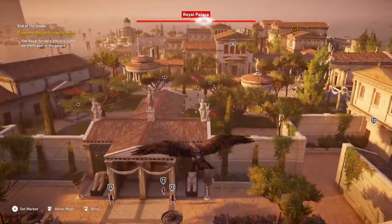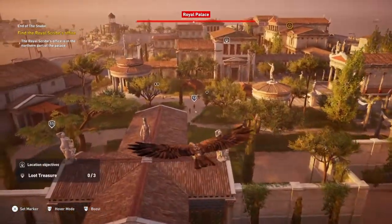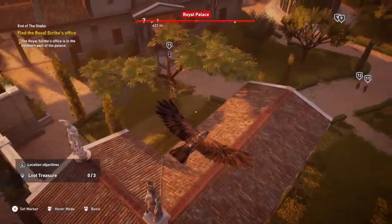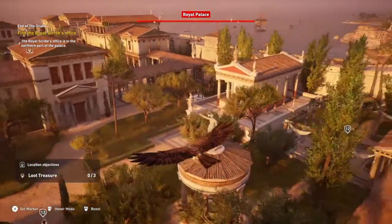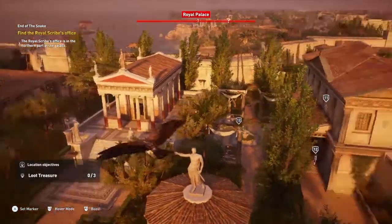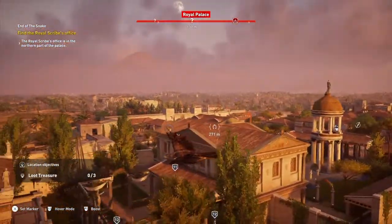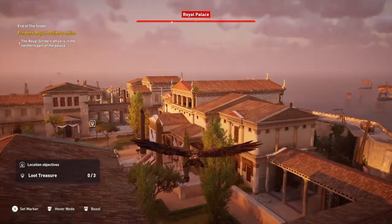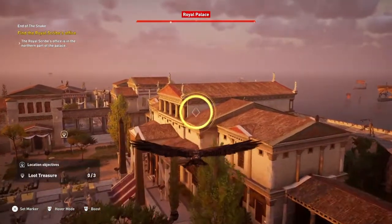When you actually bring up Senu here, you can see what I'm faced against. There's a bloody lot of guards. They are absolutely everywhere. We need to actually be heading — oh, god bloody hell — they're through there, they're up there, they're over there. Somewhere around here is where we're actually meant to be going.